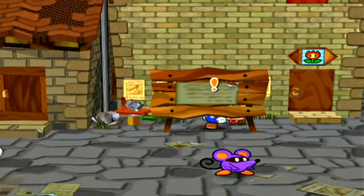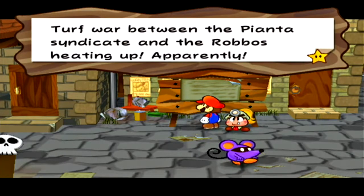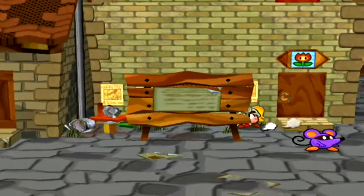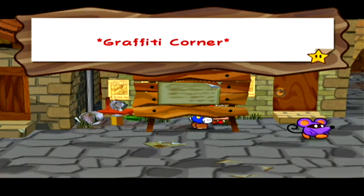We're going to start by reading the front of the sign before the back. Turf war between the Pianta Syndicate and the Robos heating up, apparently. Best stay indoors. And on the back of the sign — Graffiti Corner — it says: I just saw the most beautiful, elegant princess in Rogueport. I think I'm smitten. Signed, Podly's best customer.